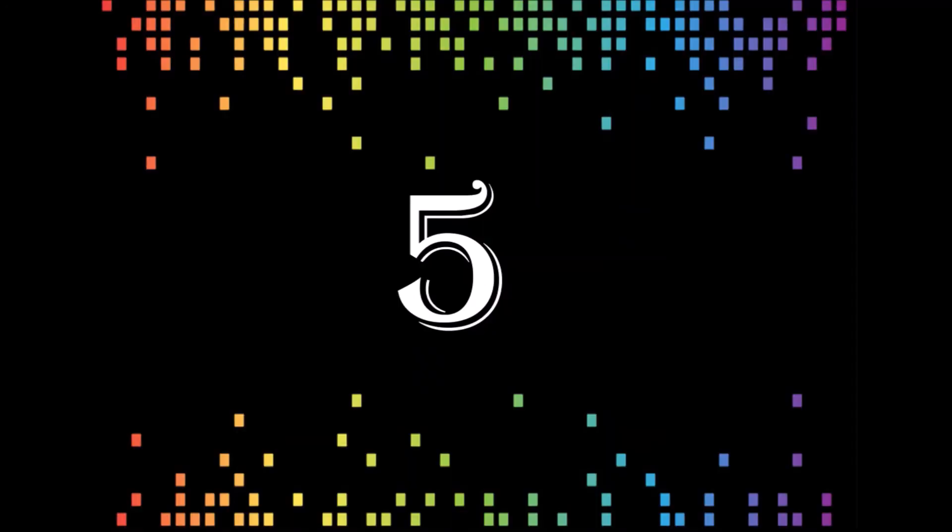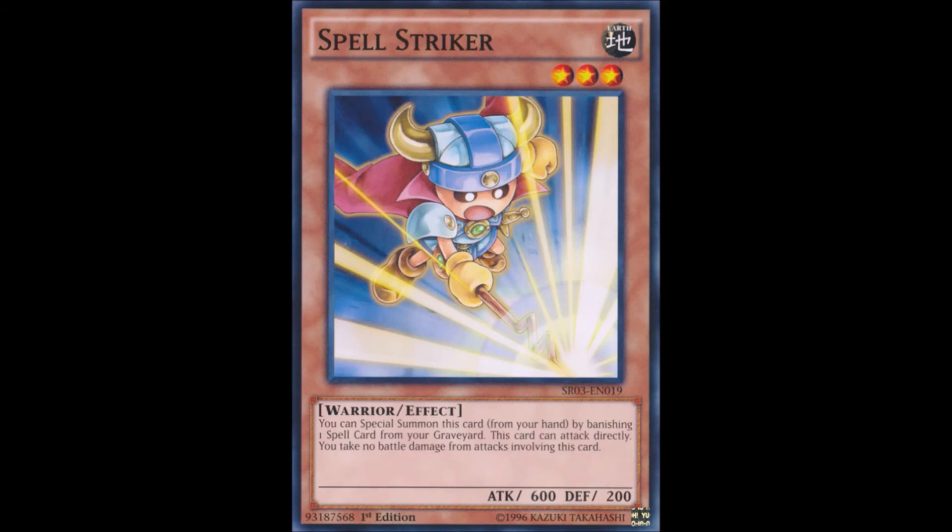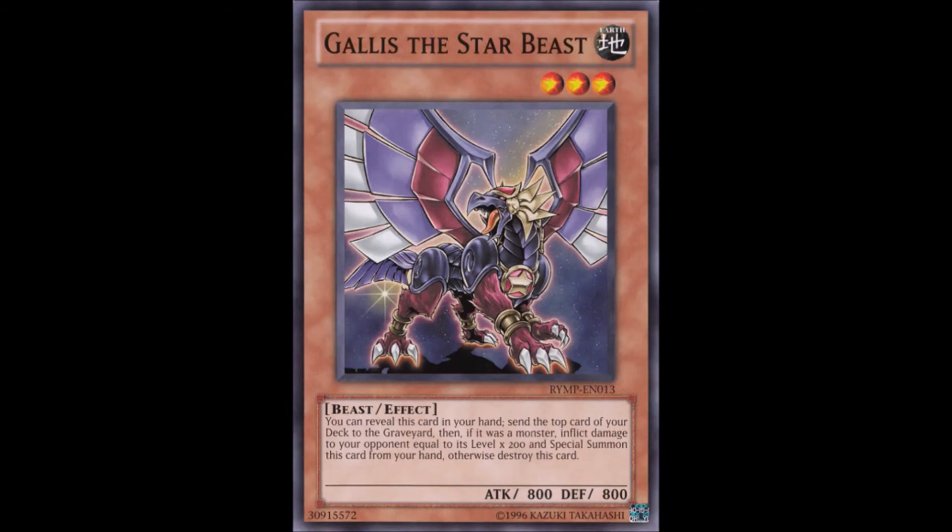Starting off the top 5, we have Spellstriker and Gallus the Star Beast — another double entry featuring a pair of extenders. Spellstriker, included in the same game as Disc Commander, is a very searchable and simple extender that can be special summoned from your hand by banishing a spell card from your graveyard. Gallus the Star Beast, included with Tag Force 3, is a great choice for monster mash decks — it lets you send the top card of your deck to the graveyard, and if it's a monster, you burn the opponent for its level x200 and special summon Gallus; otherwise it gets destroyed. Gallus even has an OTK built around its burn effect.